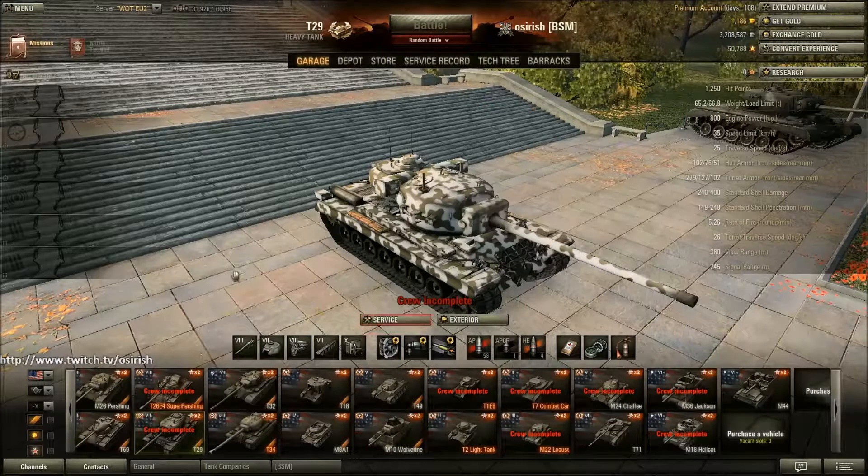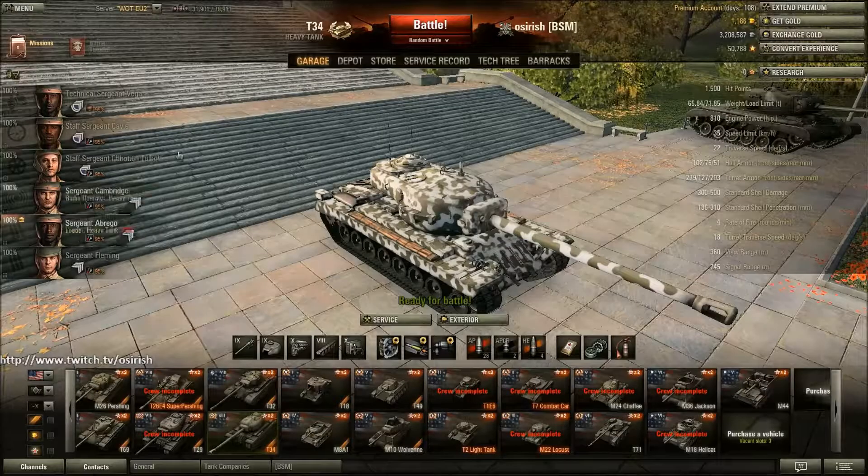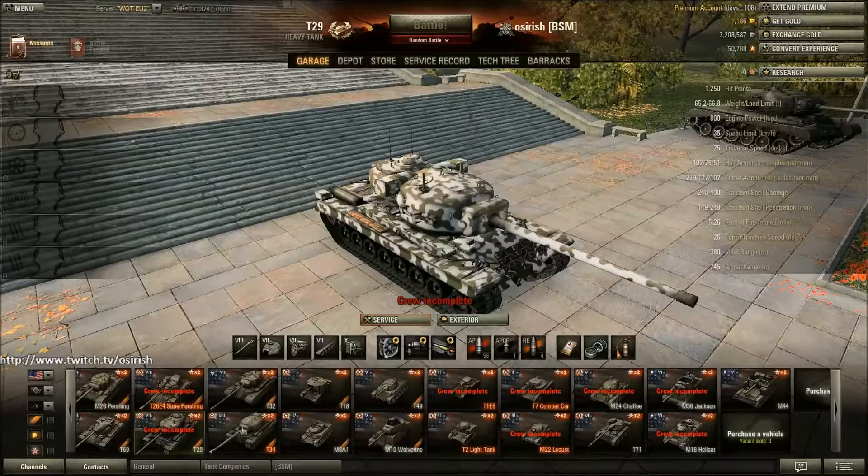Moving on, we've got the T29, which is another keeper - probably the best tier 7 tank in the game in my opinion. The crew are currently sitting in the T34 because they're at 99% and I want to get them to 100%, get six sense and get all these skills to 100%. So I'm kind of double XP-ing them.